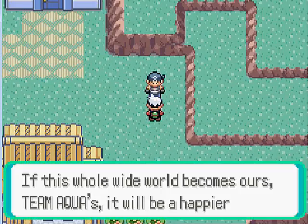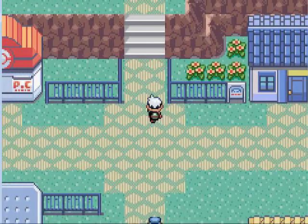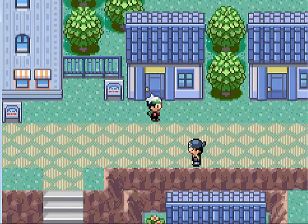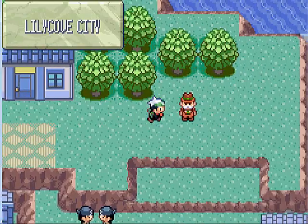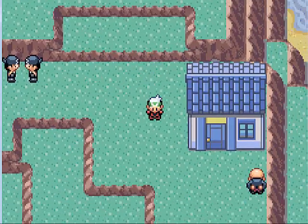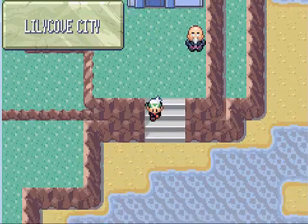Team Aqua! Have they taken over the town? We've got the Trainer Fan Club — can't do anything with that quite yet. If you go up here, hey, it's May! We'll get to her soon enough. Up here we got the Move Deleter if you want to delete any HMs. If you talk to this guy, you can get a random berry every single day, which is very nice. If we go over here, talk to this guy, you get TM44 Rest.